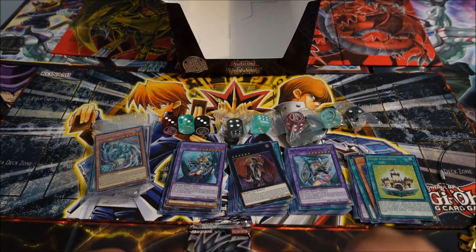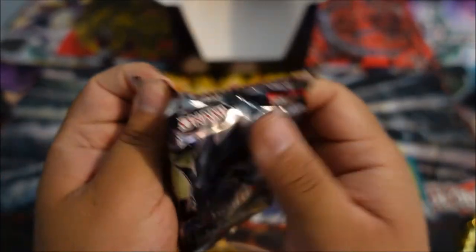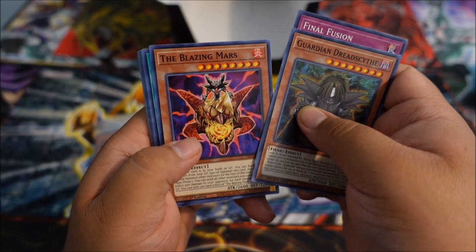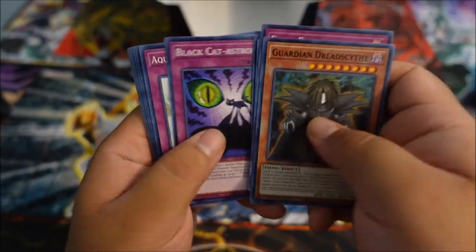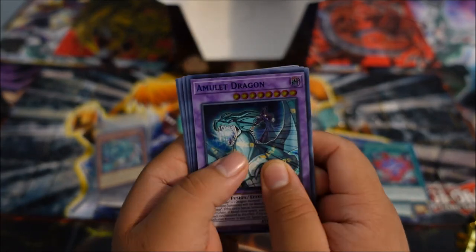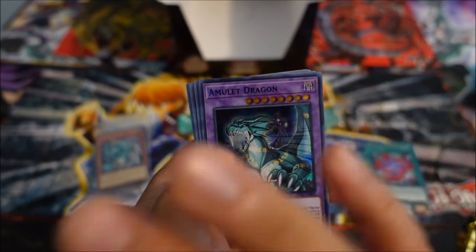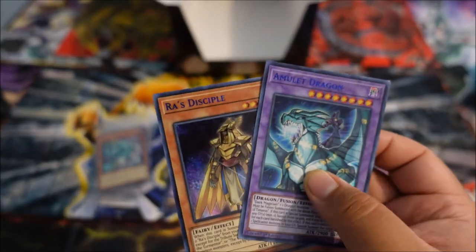That was just the second to last pack — we still have one more. Guardian Dread Scythe, Final Fusion, The Blazing Mars — that looks cool. Soul Charge, Ritual Sanctuary, The Grand Jupiter, Black Cat, Aqua Story, and Rank Up Magic Quick Chaos — very nice. This is one hell of a way to end it — an Amulet Dragon in blue! That is sweet, my second or third one. And our last card is Olras Disciple with the blue text — that is sweet. And like I said, we're already going to get the Merrick set, so that's going to be too sweet.